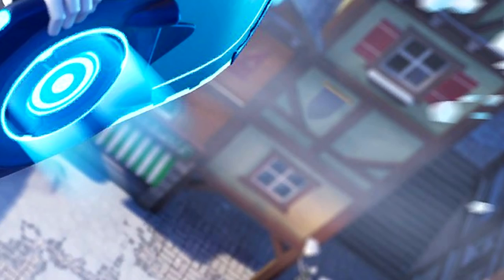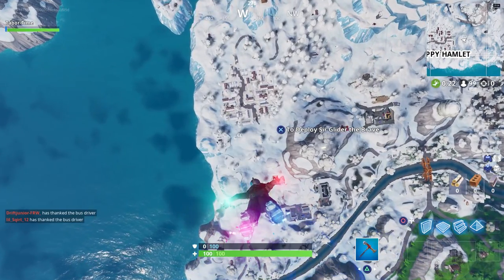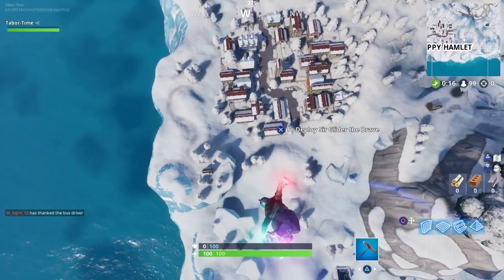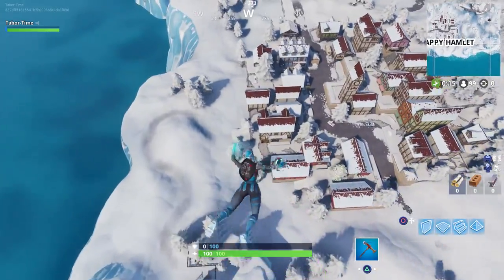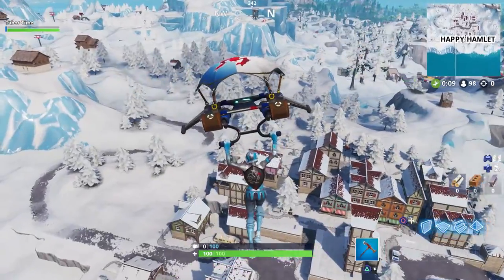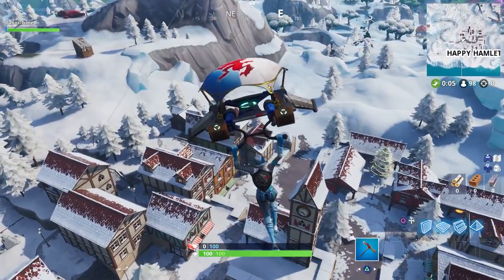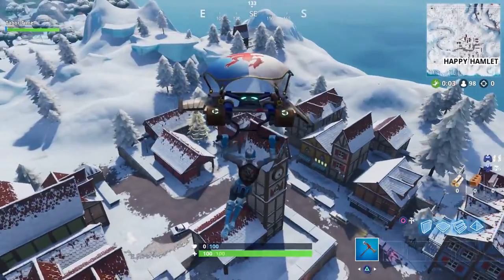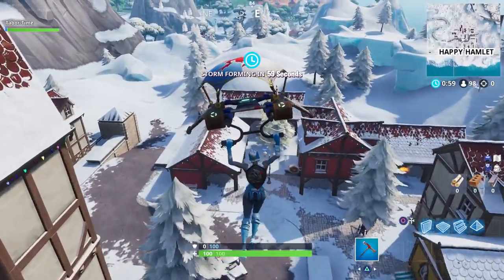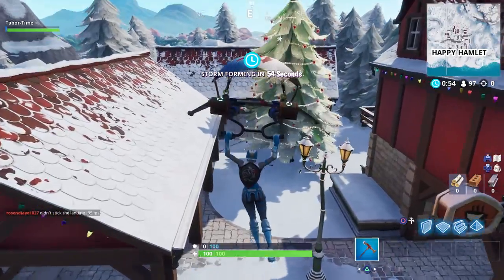Let me show you the precise location in an actual game. Our destination is Happy Hamlet. I'm running the Frozen Legends Frozen Red Knight skin — that's a mouthful — but you'll also notice I don't have the Frozen Red shield on because I think it's too bulky; I think it's glitched, there's no way it should be as big as it is. What I'm running here is the Black Knight's shield, which looks absolutely phenomenal on this skin.